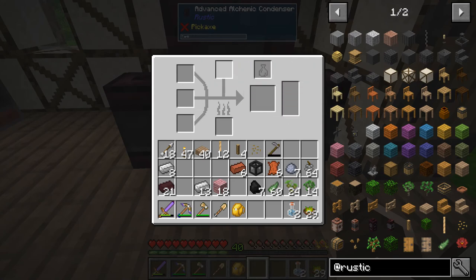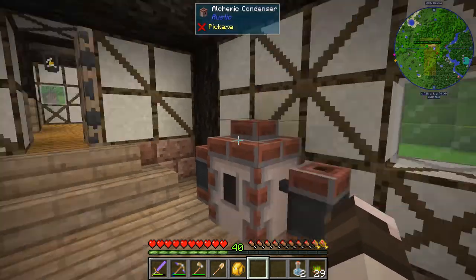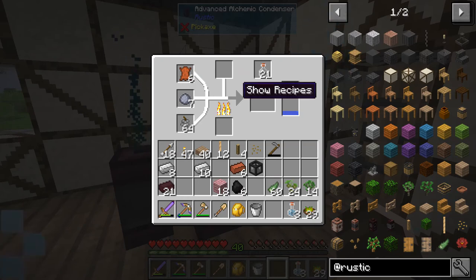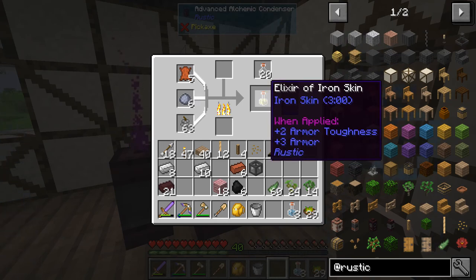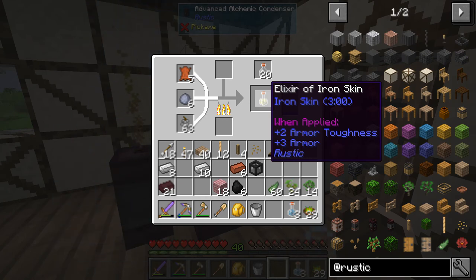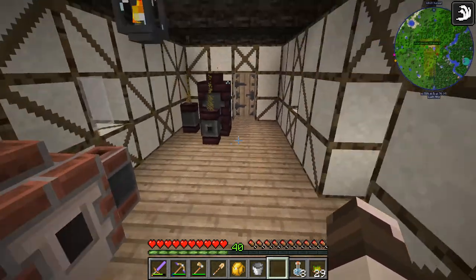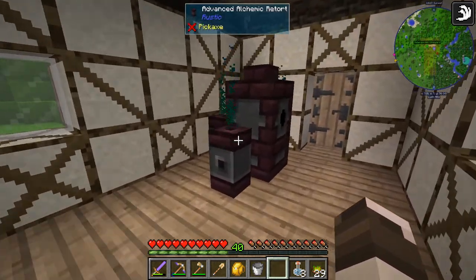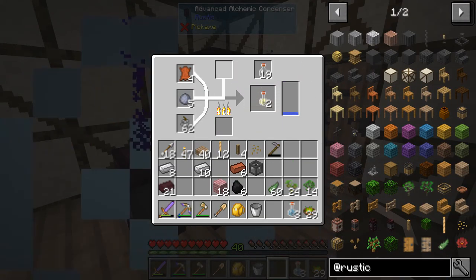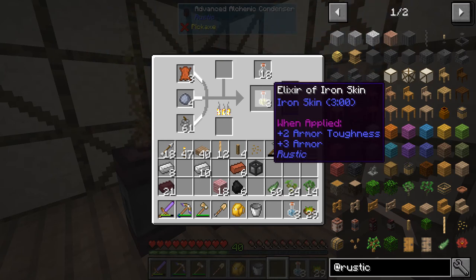Apart from that, it also has a fourth slot which is a modifier slot. I will illustrate: you put some iron berries, clay and leather in, put a piece of coal in, and I need a bucket of water - I'll be right back. Just like that, we will now have quite a shiny potion: Elixir of Iron Skin. Plus two armor, plus three armor, plus two armor toughness - that's pretty darn good in a pinch. And you can put in a modifier to make it eight minutes and so on, just like in normal alchemy. But the main thing is: they stack. It's awesome guys, it's really nice.